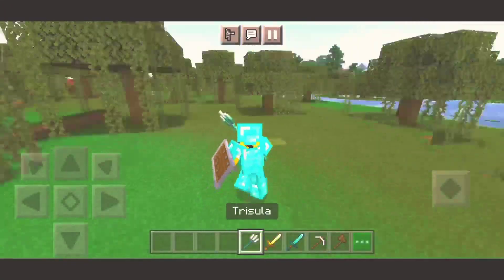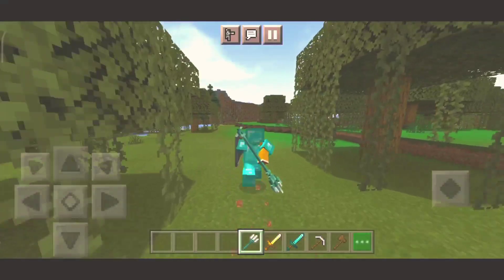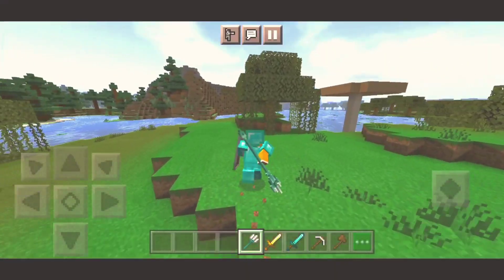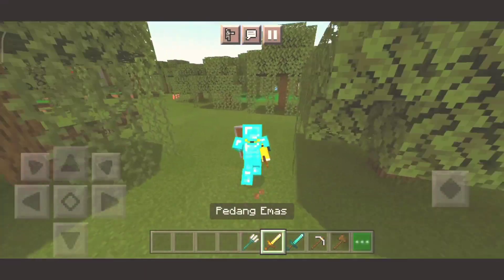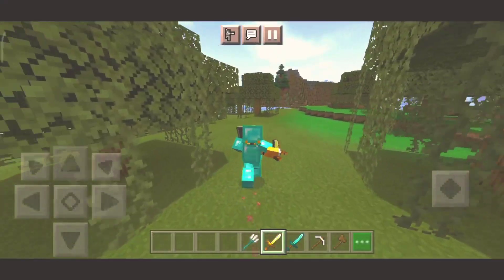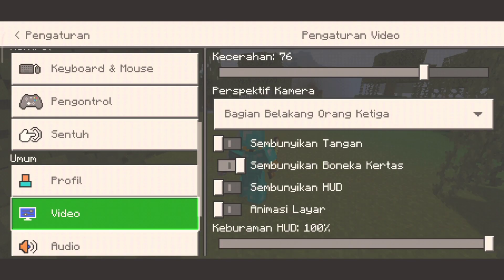Kita bakalan nyoba menggunakan trident cuy. Ini kayak Zilong anjir - Zilong, hero yang ada di Mobile Legends tuh cuy. Lihat ya, lari, lari, lari, nebaas. Gila bang, keren. Coba kita dari depan cuy, penasaran gua. Dari depan.